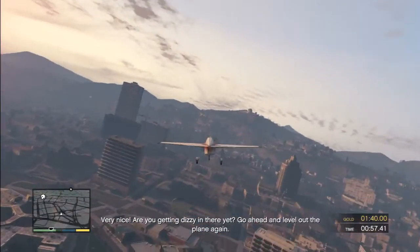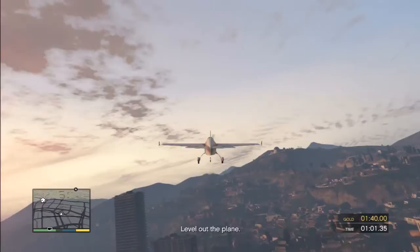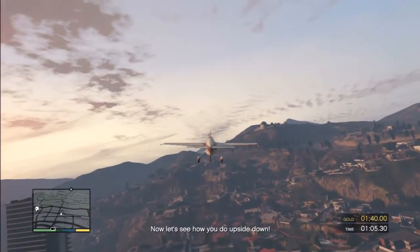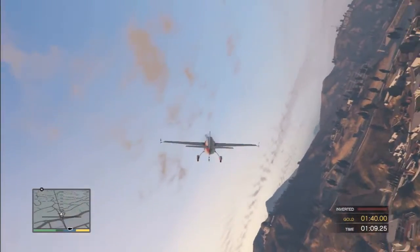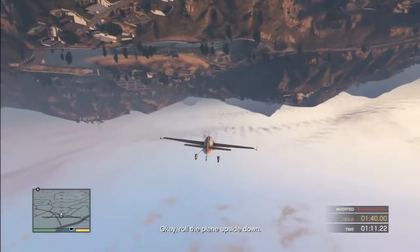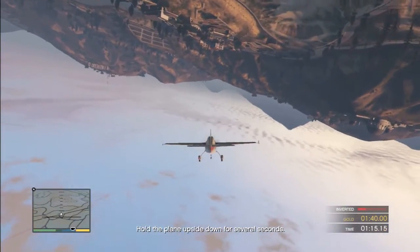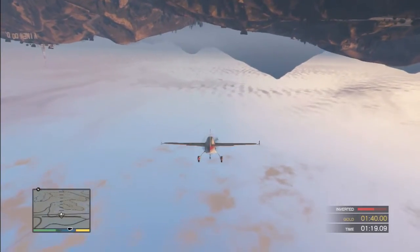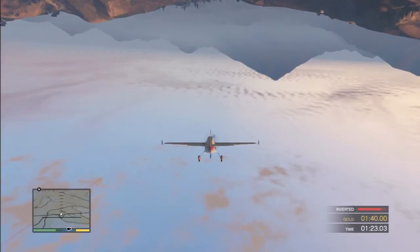Very nice. Are you getting dizzy in there yet? Go ahead and level out the plane again. Now let's see how you do upside down. On my word, roll over the plane and hold it steady. Alrighty. Roll the plane upside down and hold it steady for several seconds. Inverted - I can see the red meter going up.